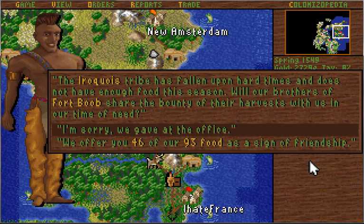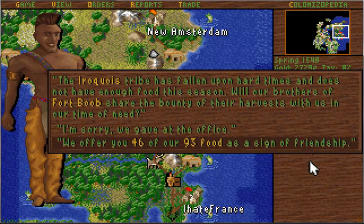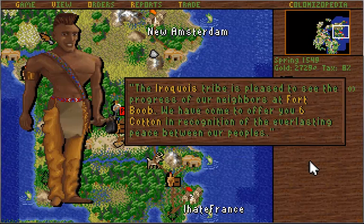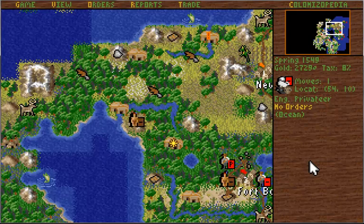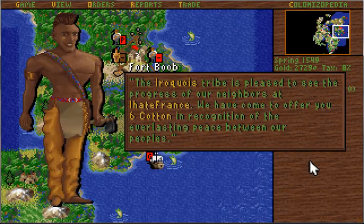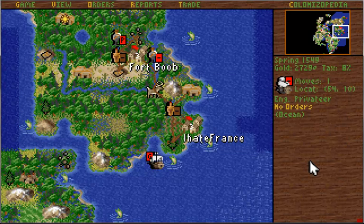The Iroquois tribe has fallen upon hard times and does not have enough food for the season. While our brothers of Fort Boob share the bounty of our harvest with them in their time of need — we offer 46 of our 93. We're going to go ahead and offer it because we want to keep them on great terms. They're a tribe so they give us 6 cotton and trade for all that food. They give us more cotton that we use for absolutely nothing.